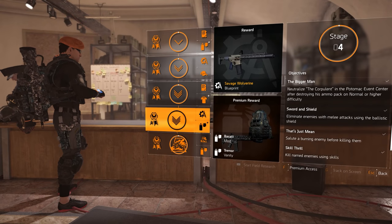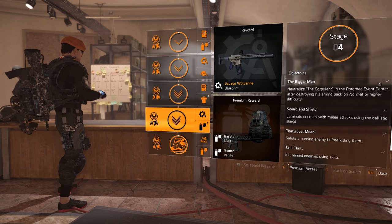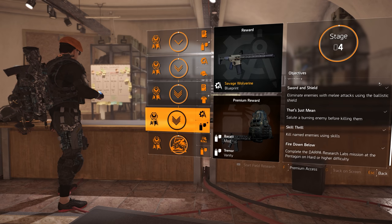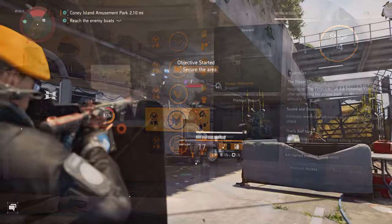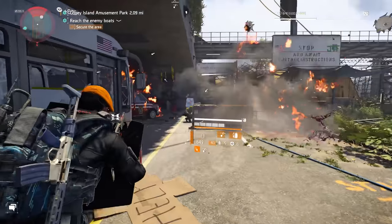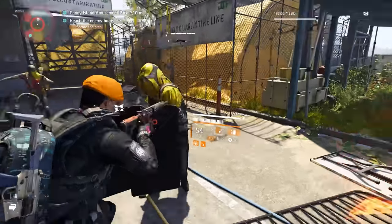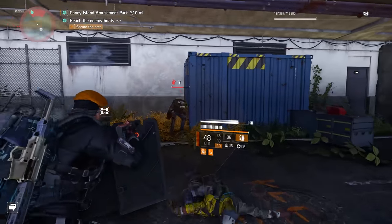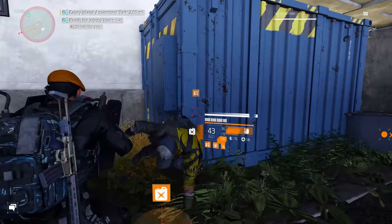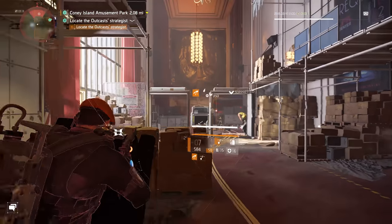Stage four will once again task you with completing five objectives before completion. For efficiency, I used Potomac Event Center to complete the Bigger Man, Sword and Shield, and That's Just Mean objectives. By now you should have unlocked the ballistic shield within the Firewall skill tree. Equip this skill and make your way through Potomac on normal difficulty — you'll find more than enough red bars to net the five enemy kills with melee attacks using the ballistic shield. For veterans, drop their health or armor bars before attempting the shield bash.